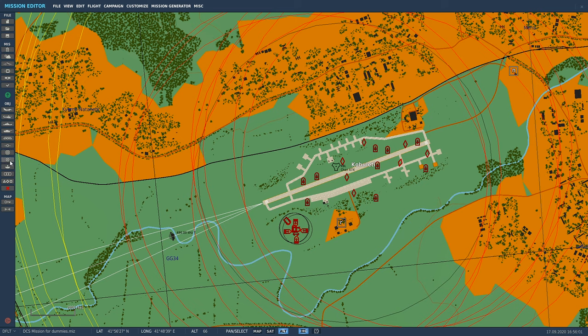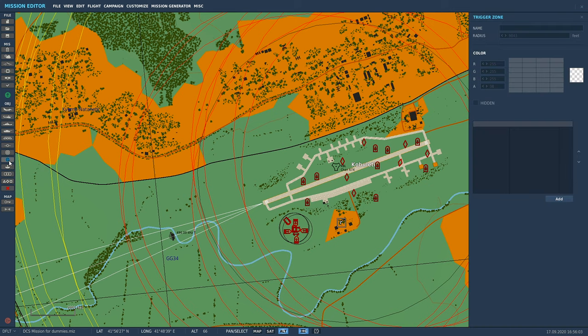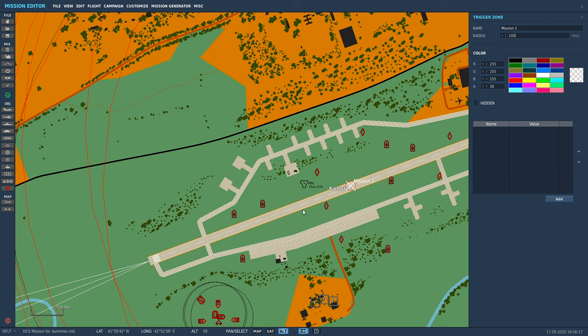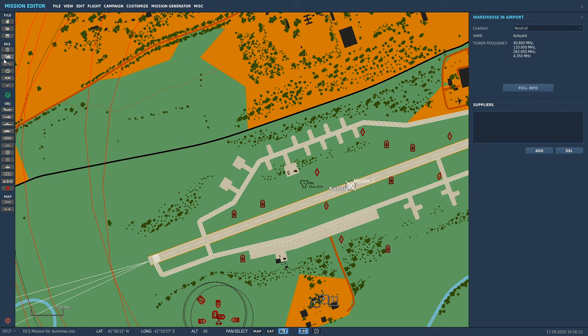We're going to come over to the left and down to this little guy here called 'Create Trigger Zone,' click on it, click on the map, and we're going to call this 'Mission One Done.' We'll make the zone 100 - it doesn't matter how big you make it, but pretty much where the X is, that's where the circle is going to spawn. Done - that part's completed. Now we're going to come into the triggers.